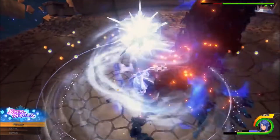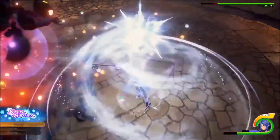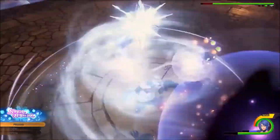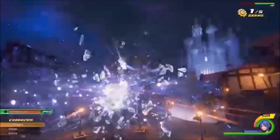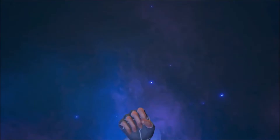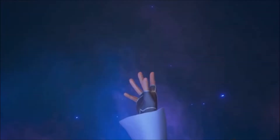Then we also see her jump to fight a heartless that looks like a brand new heartless we've never seen before — kind of like a mix between a fiery globe and a dark ball. She seems to use Blizzaga, which makes sense because this looks like a fire heartless. Just like in Agrabah when you're fighting the Volcanic Lord and the Blizzard Lord, you use fire on the ice one and ice on the fire one because it's strong against them. So in this game it looks like that elemental type system is going to come back, kind of like Pokémon.